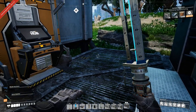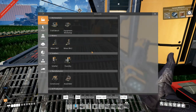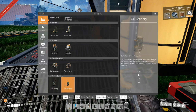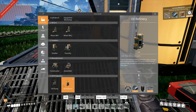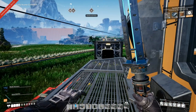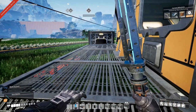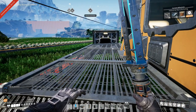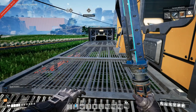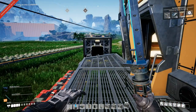Hey everyone, I'm Nog and welcome back to Satisfactory. In the last episode we unlocked oil pumps and oil refineries so that we can start producing oil pretty soon. But before we do that, I want to produce steel beams, steel pipes, concrete, and encased industrial beams in an organized manner. And that's what we're going to start building up today.